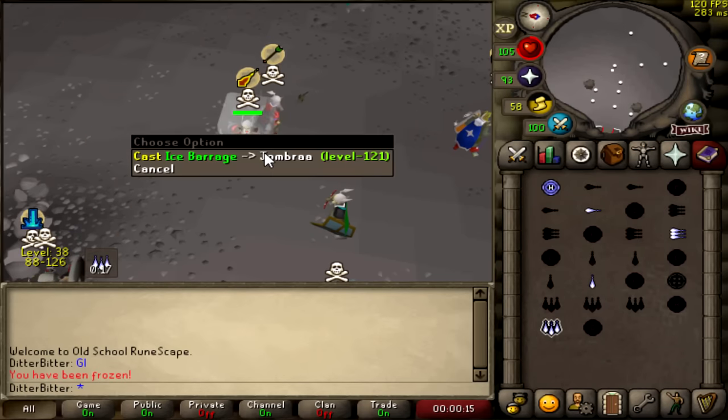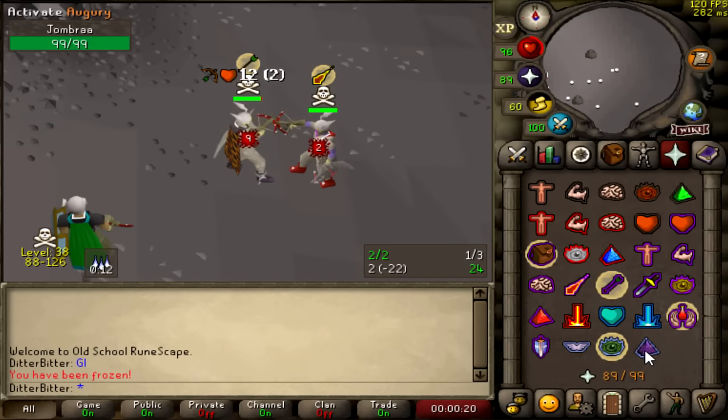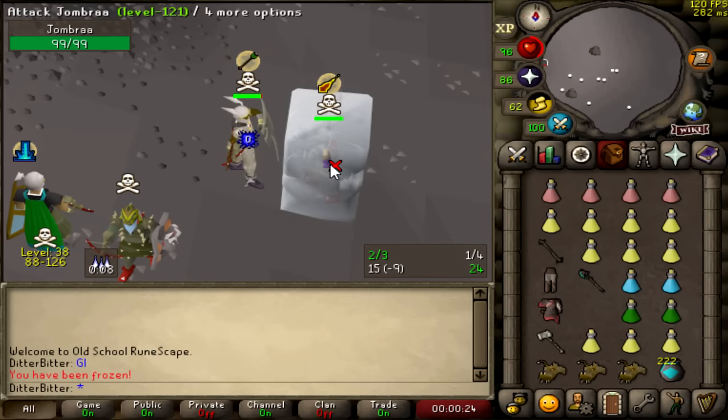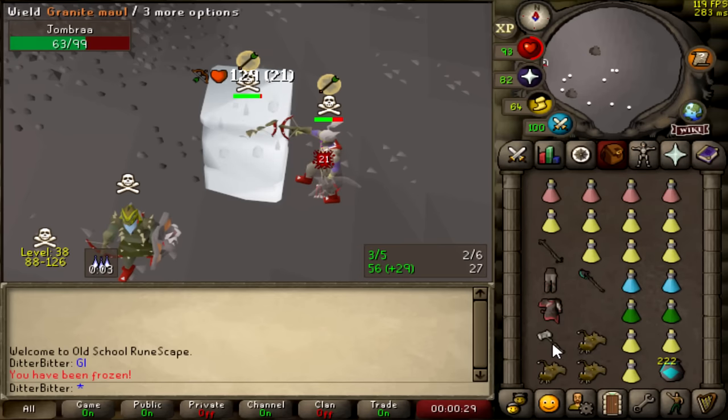Alright, we gotta fight with this guy, Jombrow. Let's see if we can actually get a kill. I think we fought him earlier and we did like 200 damage to him and he just ran away instantly. So let's try that again, and hopefully we get the hits we require this time. We might go in for a cheeky G-Maul.